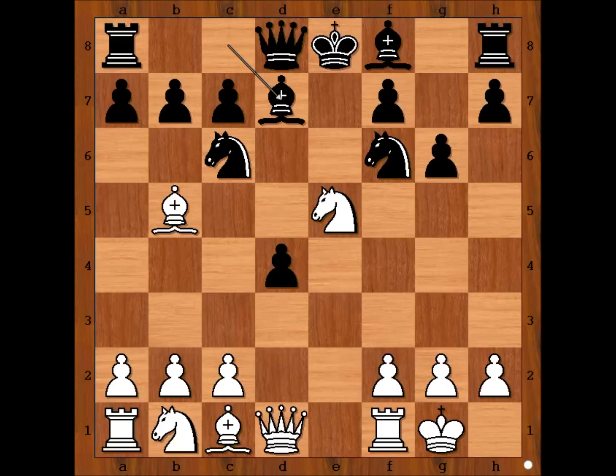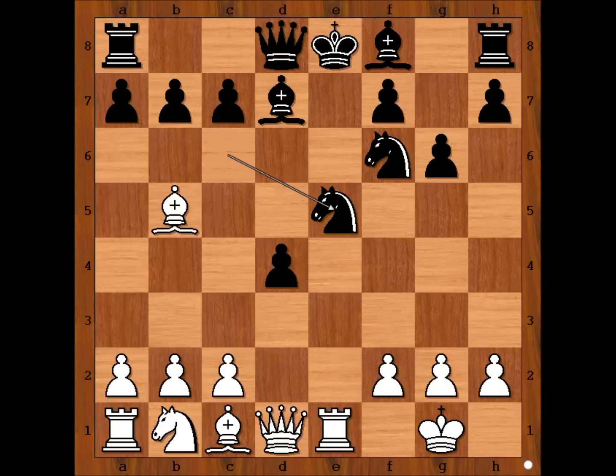Bishop to d7 and pinning. It is white's move. What is the best move for white in this position? Carlsen played rook to e1 — simple and the best. Rooks should be placed on open files. Would you play these two? Knight takes knight, rook takes knight check.